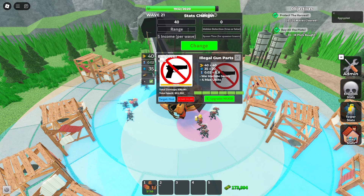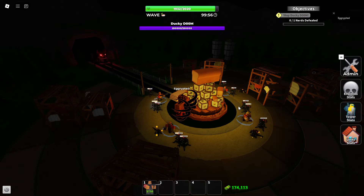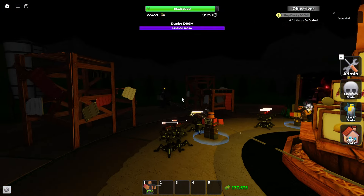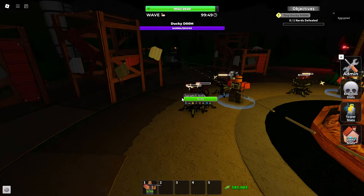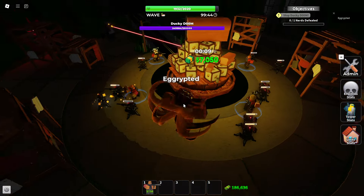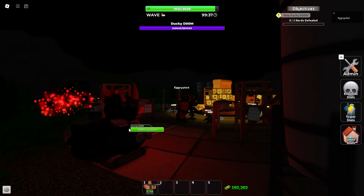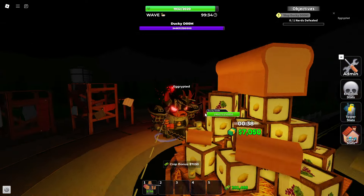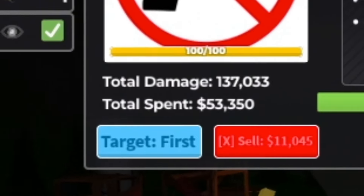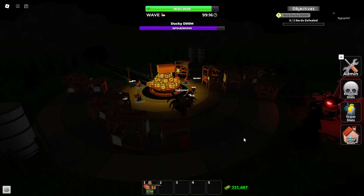Zero fire rate, 40 damage, a little bit more range. And here comes the Ducky Doom, and a lot of pengus. How fast do you shoot at zero fire rate? One pengu down, second pengu down — and this one is out of range. I forgot how good Ducky Doom used to be. This guy deals so much DPS — oh my goodness.